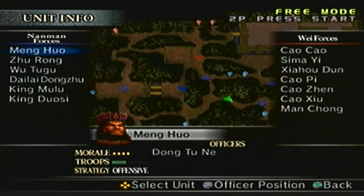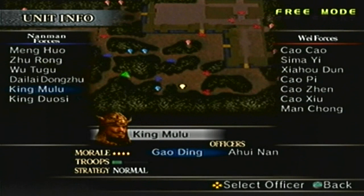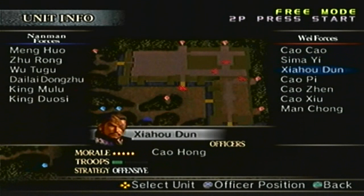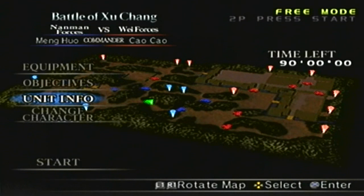For the bodyguard setup and unit info: for the Nanman forces you have Meng Huo, Zhurong (which is me), King Mulu, Gaoding, Ohuinan, King Duosa, and Mengguo. For the Wei forces, you have Cao Cao and Jia Xu, Sima Yi and Sima Zhao, Xiahou Dun and Cao Hong, Cao Pi, Deng Ai and Hu Zhe, Cao Zhen, Cao Xiu, and Man Cheng.